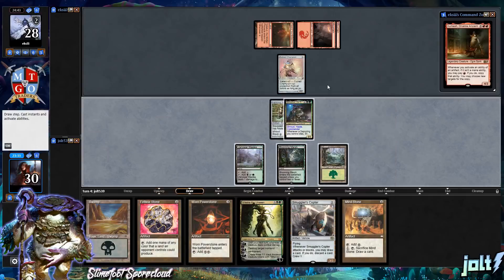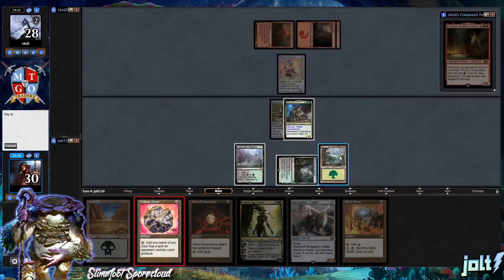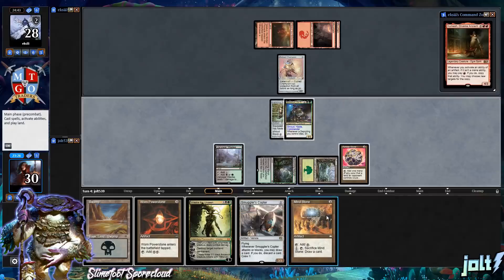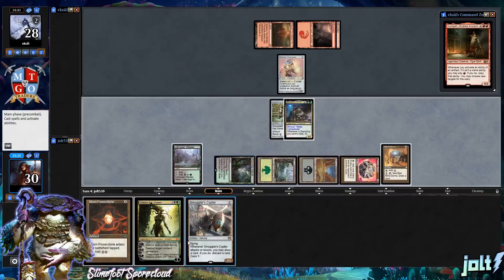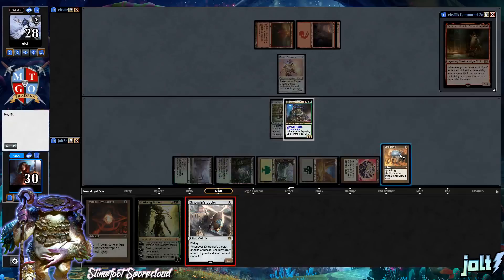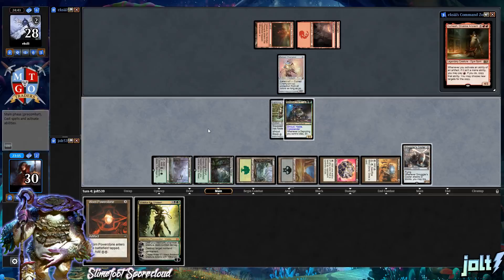The opponent is going to get down an Etched Champion. Let's go for Felwar Stone and get the land drop down, then go for Mind Stone. We'll be able to get down Smuggler's Copter so that if our opponent wants to swing in next turn, we can at least crew up Smuggler's Copter and be online. Anything else, we're going to pass the turn.